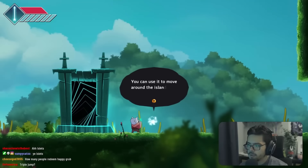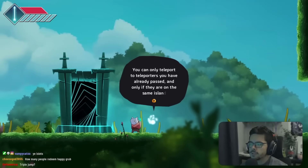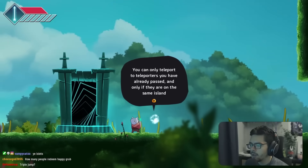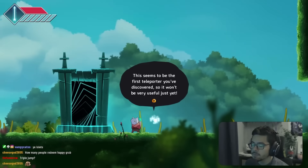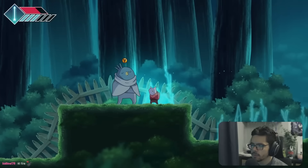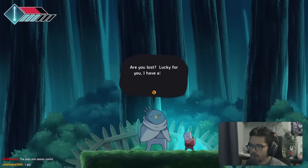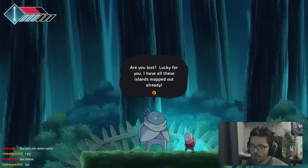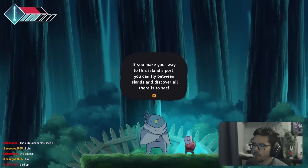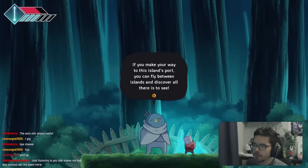We find a teleporter — you can only teleport to teleporters you've already passed and only on the same island. This first one isn't very useful yet. We meet a bird person who has all the islands mapped out. If we make our way to the island's port we can fly between islands.